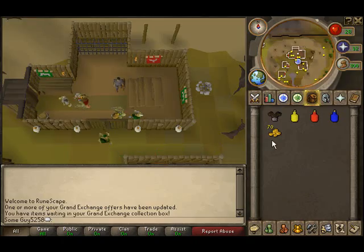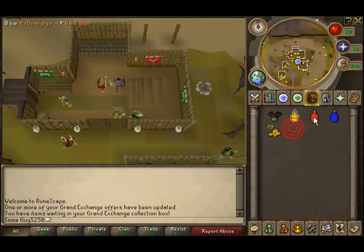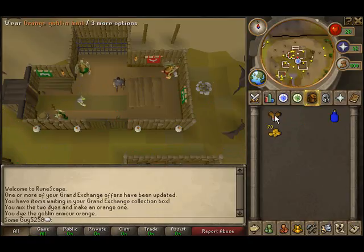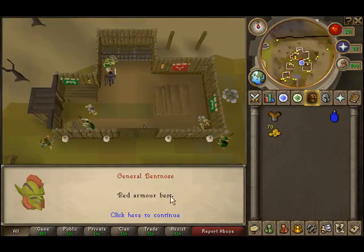Now that you have your dyes, click on the yellow and then click on the red and you'll make orange dye. Then with the orange dye, use it on the goblin mail to get the orange one, and just talk back to one of the generals.